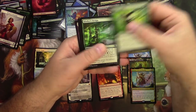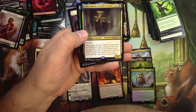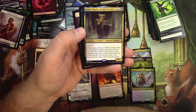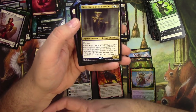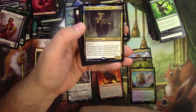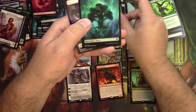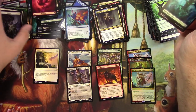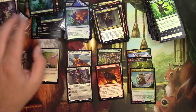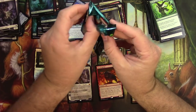Mystic Repeal. Klothys's Design. Cling to Dust. And Atris, Oracle of Half-Truths — 3/2 for 4, Legendary Human Advisor with Menace. When he enters, target opponent looks at the top 3 cards of your library and separates them into a face-down pile and a face-up pile. You put one pile into your hand and the other into your graveyard. There's some funny games you can try — mostly the caster is going to win the pick, because you'd build a deck where you're happy to have stuff in the graveyard.